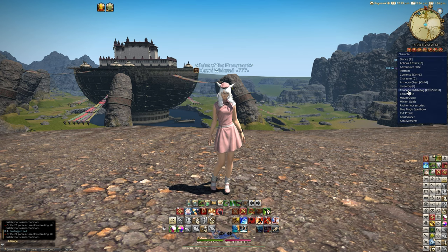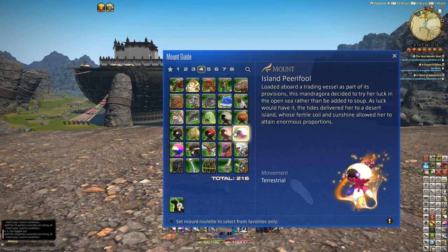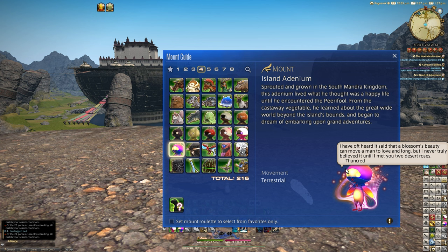Let's look at the Isle Adenium mount together. On my page four it's next to all the other Mandragora collected so far, including the Pirifor from the crates of randomness and tokens. The mount description reads: summon forth your Island Adenium — literally a desert rose by another name — sprouted and grown in the South Mandra kingdom. This Adenium lived a happy life until he encountered the Pirifor, and from that castaway vegetable he learned about the great wide world and began to dream of grand adventures.